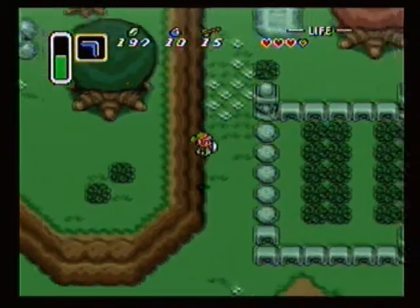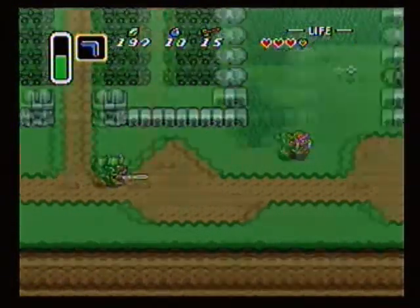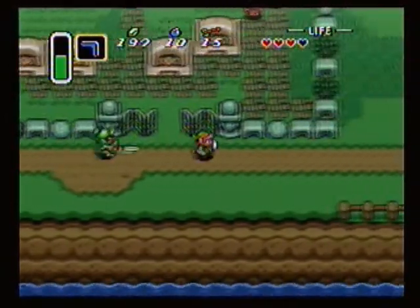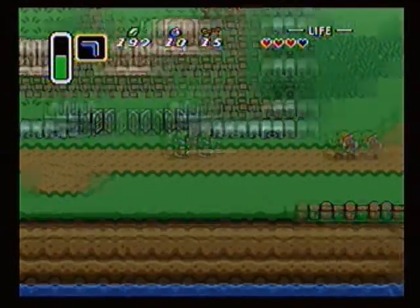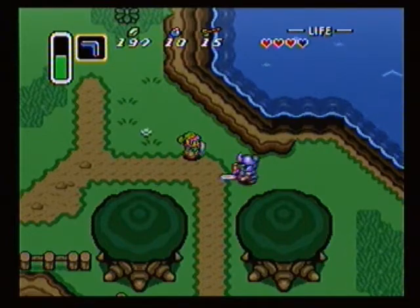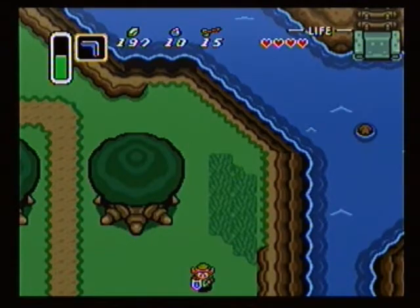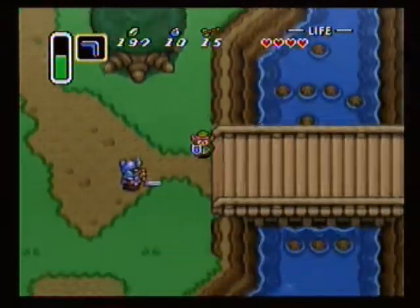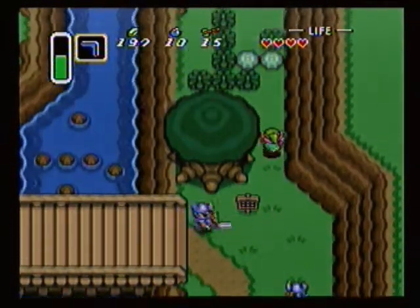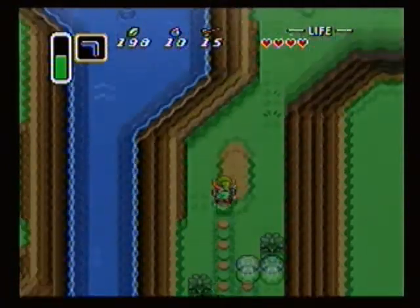What we're going to be getting from that is probably one of the most important weapons in the game, and that is the Magic Powder. The Magic Powder is definitely useful because you're not going to be able to get through this entire game without it. Well, you will, but it's just going to be harder, because there are certain enemies that you just need to use the Magic Powder on.